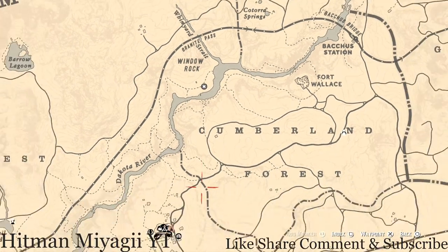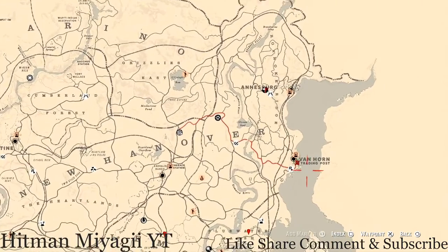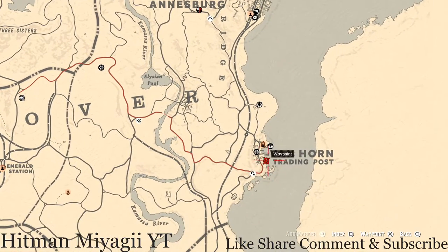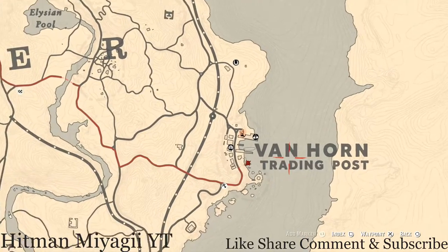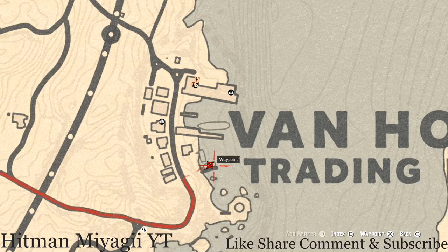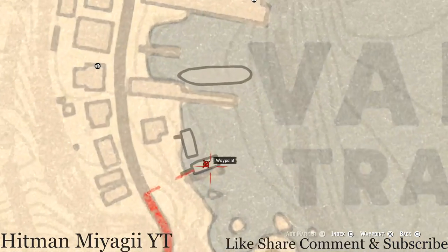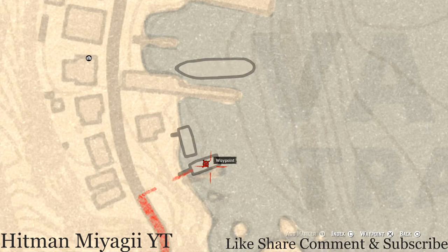The next thing I want to get to is the Caribbean rum antique alcohol bottle. As you can see by this waypoint, it is right here in Van Horn at the Van Horn Trading Post. Fast travel to Van Horn — it's free, why not. Go right here to this boat; it's on the second level. Go on the boat, go up the ladder, and it's right there. Use your eagle eye and you may see it glowing on the boat.